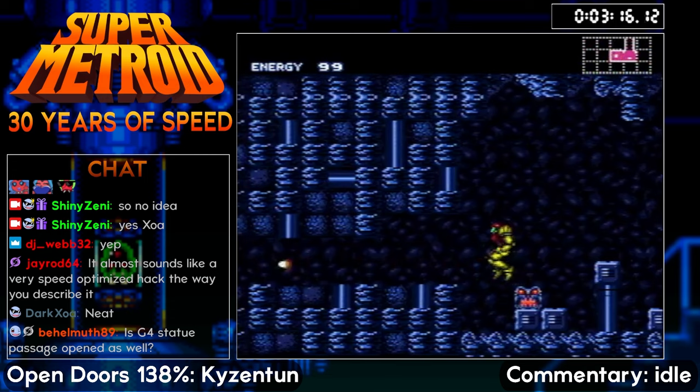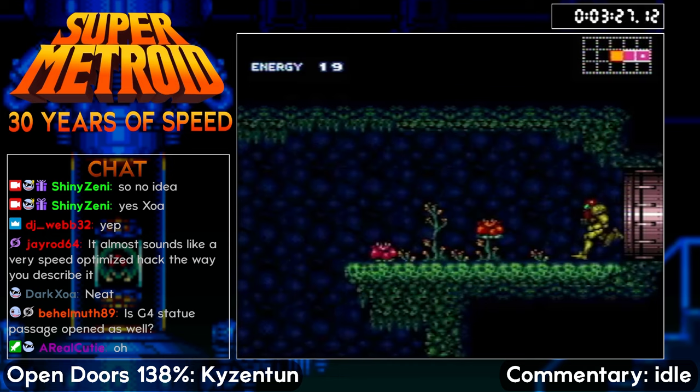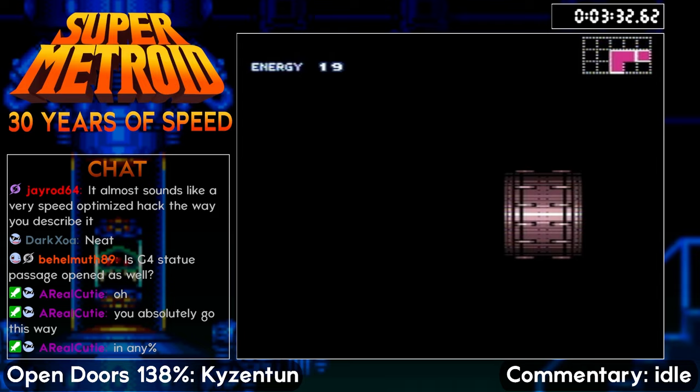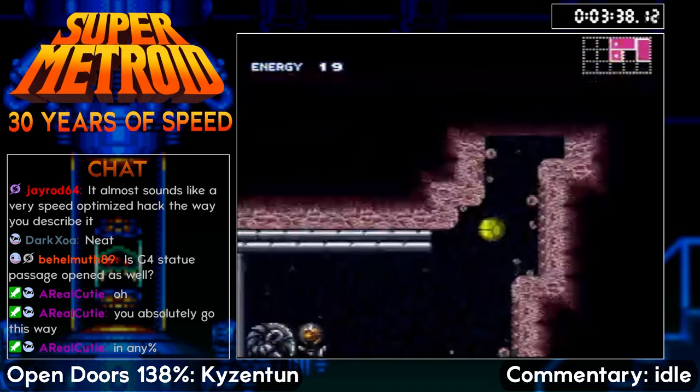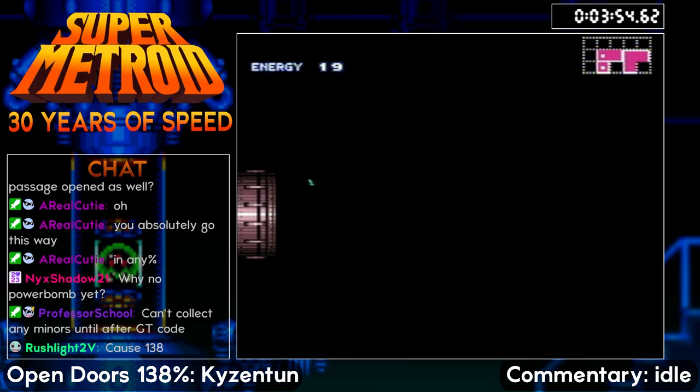In this category, we're not allowed to get this power bomb pack just yet, so we've got to jump over it. That means we're going to take a hit here — as long as we take only one hit, we're good. Then we can proceed to the charge beam. In Super Metroid, especially in randomizers, you'll hear talk about major items and minor items. Major items are the unique items: morph ball, charge beam, various suits. We're allowed to get all of those right now. The more common items like this missile pack — we're not allowed to get those in this part of the run.